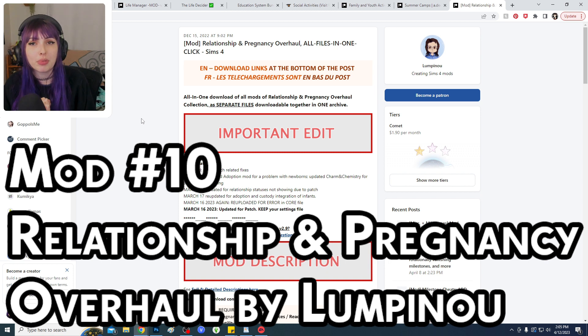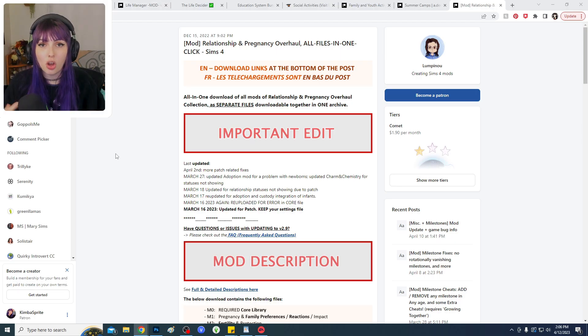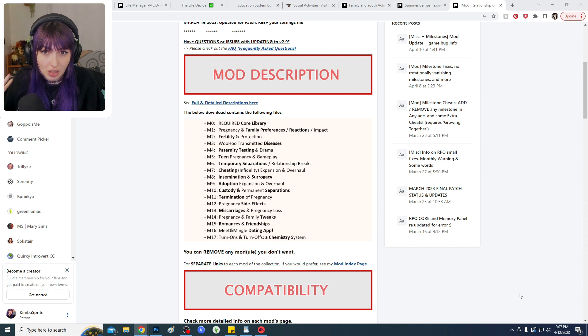Next is the Relationship and Pregnancy Overhaul mod. There are many pregnancy mods to choose from, but this one is all-inclusive for pregnancy and complex relationships. Is your Sim interested in expanding their family or do they want to be child-free? Do they have fertility issues? There's a lot of options and honestly a lot of opportunity for drama. There's paternity testing, cheating, custody and separation options. It covers some sensitive subjects including woohoo transmitted diseases and loss of pregnancy, but you can pick and choose which features to include — it's completely customizable. There's even a dating app and compatibility feature with turn-ons and turn-offs.